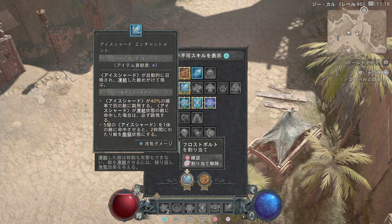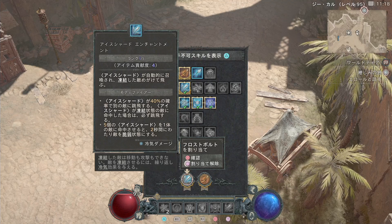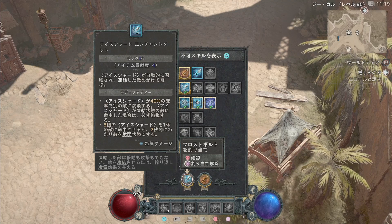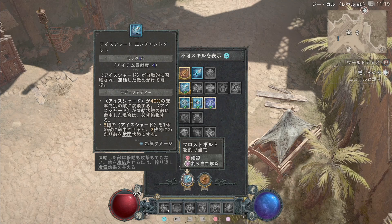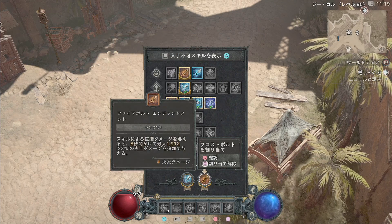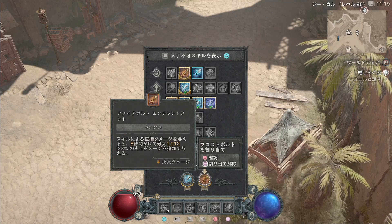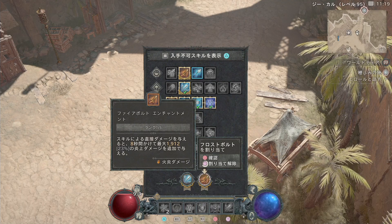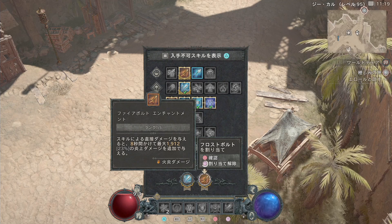アイスシャードを自分で直に撃つのと、フロストノバで敵を凍結させてアイスシャードのエンチャントメントで敵を倒すというのが終盤の大事な立ち回りです。アイスシャードをまず1枠目に入れてください。2枠目にはファイアーボルトを入れてください。これを入れるとアイスシャードをぶつけると8秒かけて炎上ダメージが発生します。